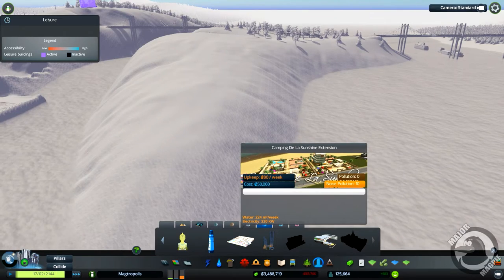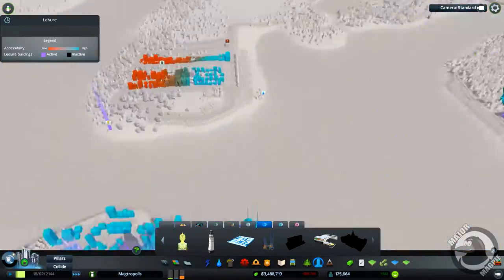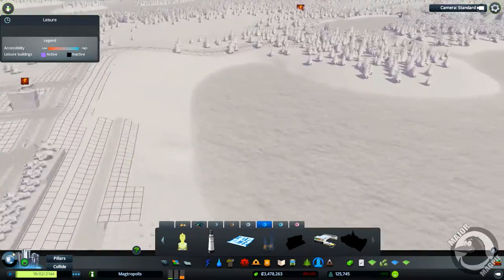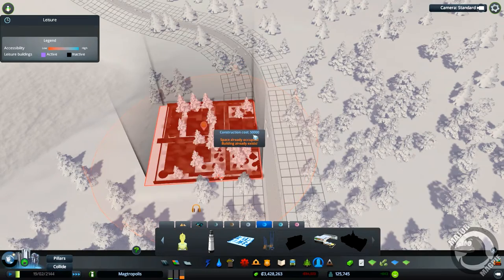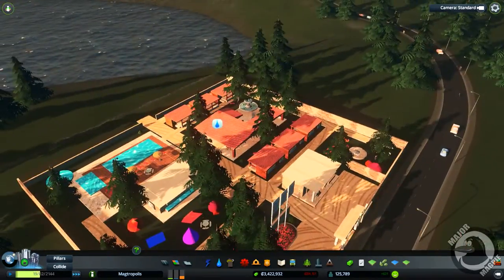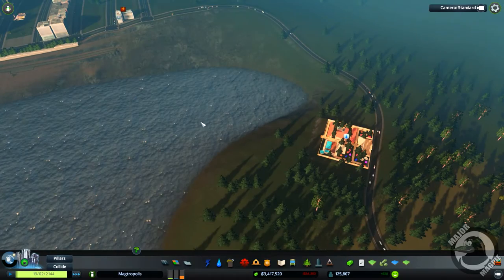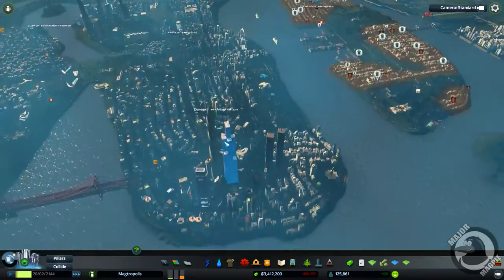I've actually got this building — Camp in the Last Sunshine — which is a good building for a beach. Let's squeeze it in along the front, somewhere here. What I want to do is extend this beach all the way around here. I know it's green at the minute but it will become a beach — I need to pick the height up and rejigger it a little bit.